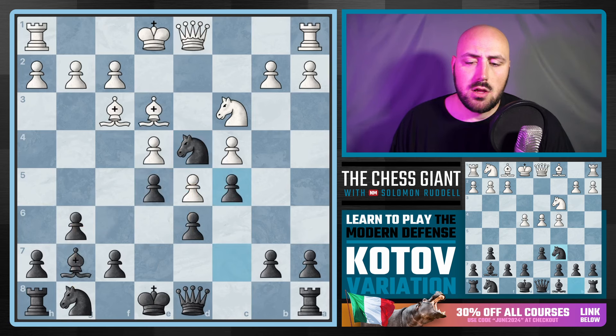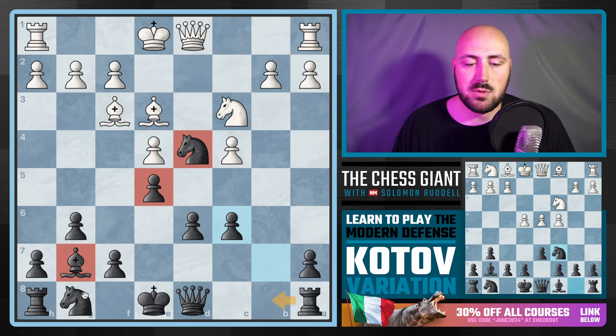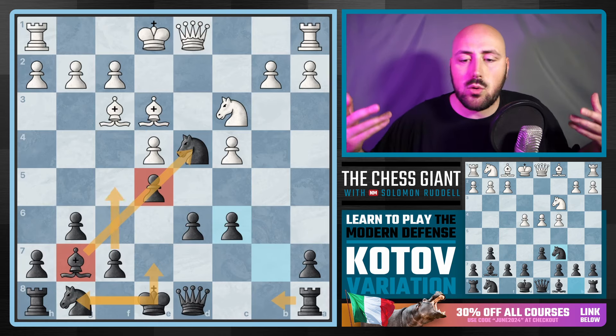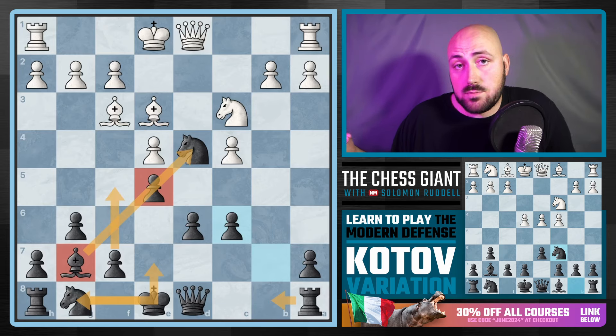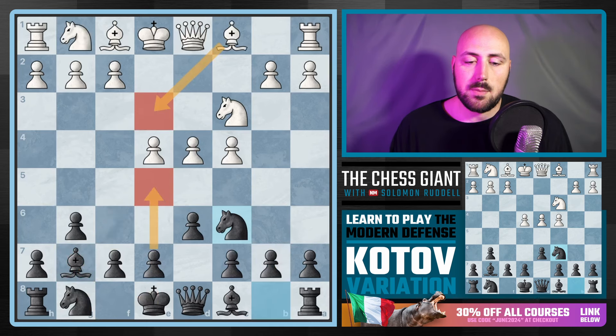White can play D takes on C6, but we take towards the center of the board and we have two defenders on that Knight. A move like Rook B8, maybe Knight E7 so that Bishop can keep scope on that Knight — castling King side, F5 ideas. Such a flexible position to play with, which is what the Modern Defense is all about. And the Kotov variation is just one of the many ways we can go about that.